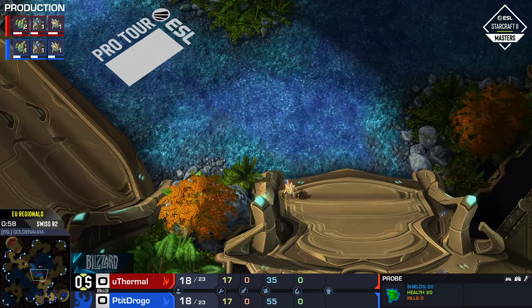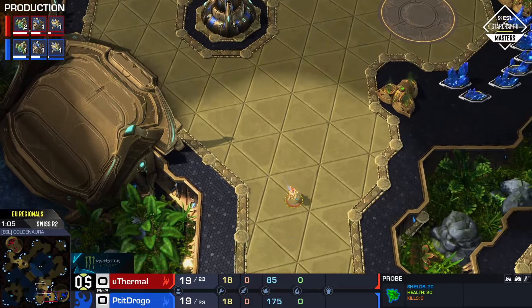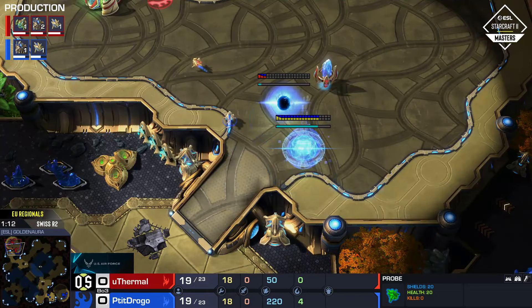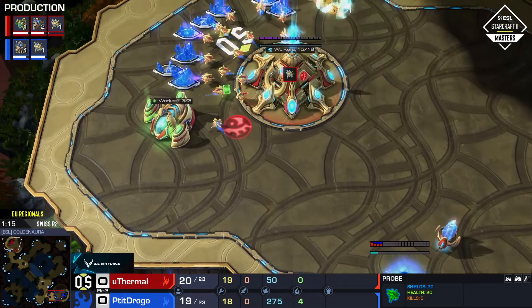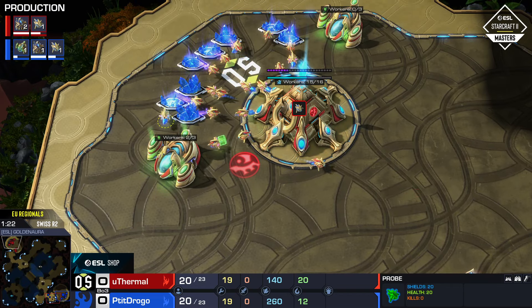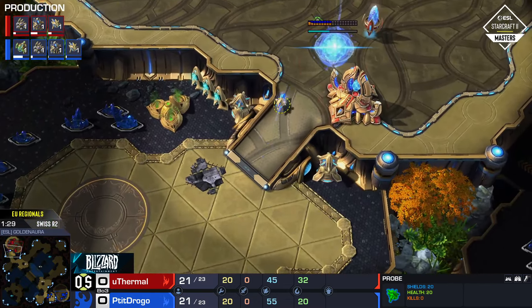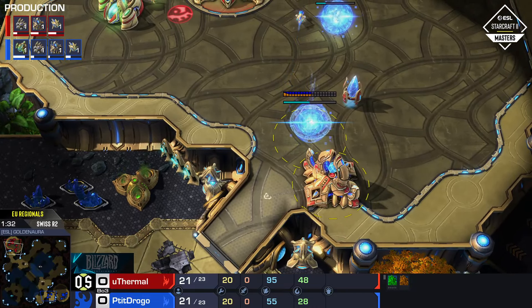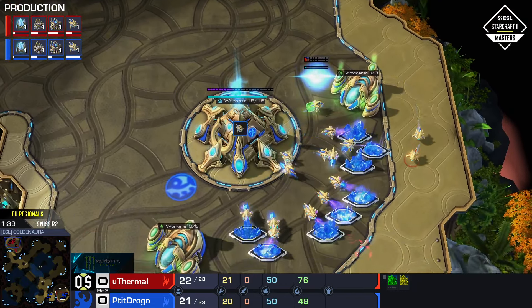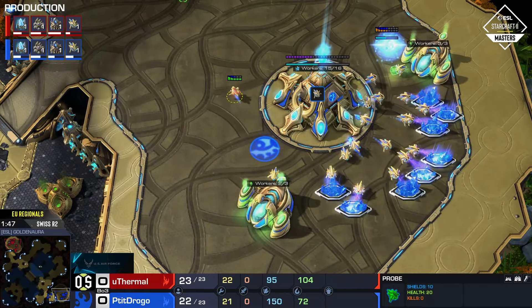Drogo is usually a little more standard than this — you could see Max Packs doing something like this for sure. I think he's just rolling the dice, because two out of three times you get Zerg or Terran, and the wall is fine against those races. Against Protoss it's not as great, but drogo's saying his matchup experience should make up for it if he rolls this disadvantage based on his initial building choice.